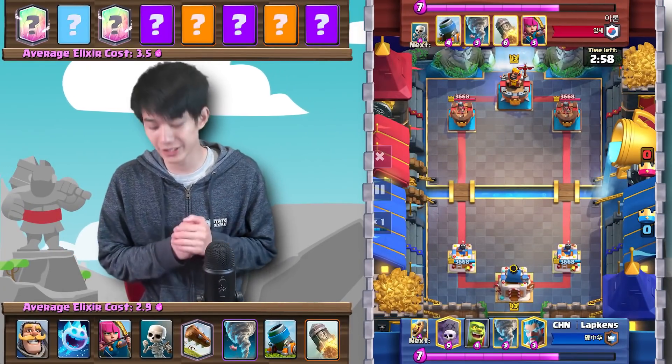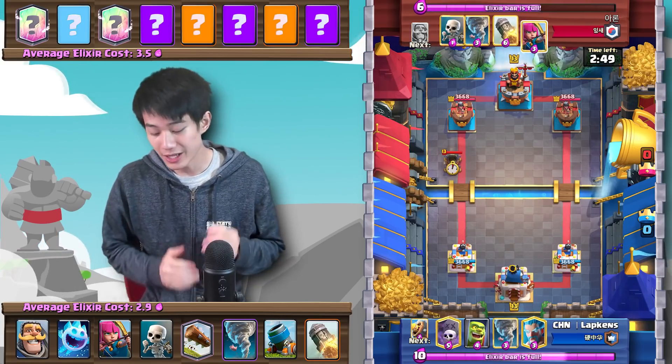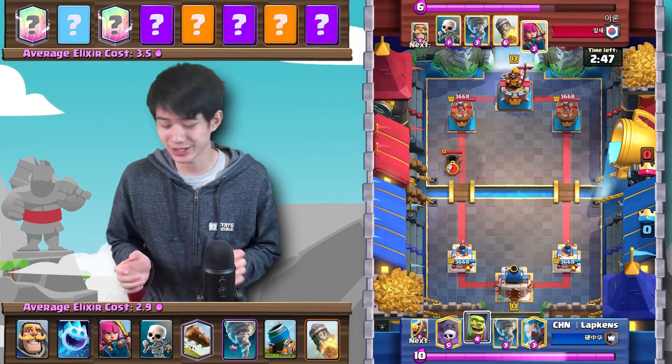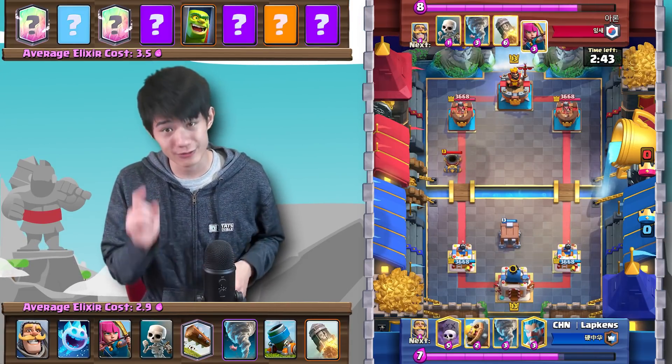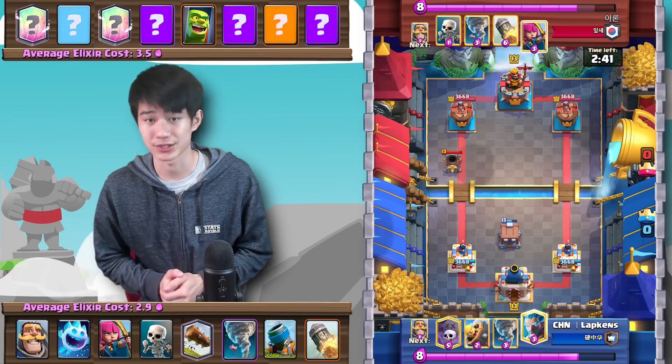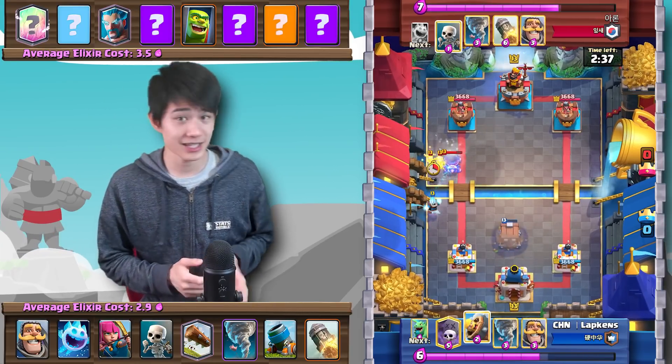This first match is against Lopkins, one of the more well-known pros in the Clash Royale community, and he's going to be running a Splashyard deck. Whether or not you're going to win against a Splashyard deck depends on a few factors. First off is whether or not you can get a King Tower activation, and most Splashyard decks that have a Goblin Cage make the job slightly easier.